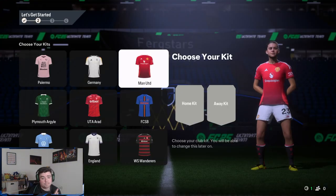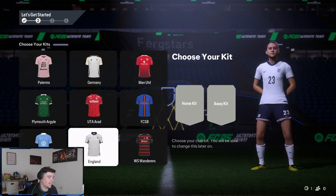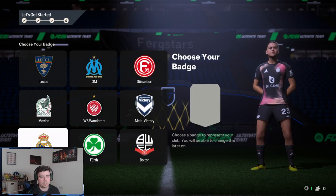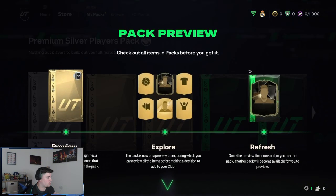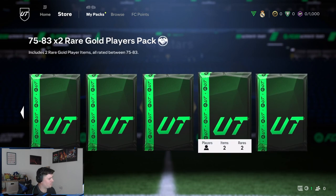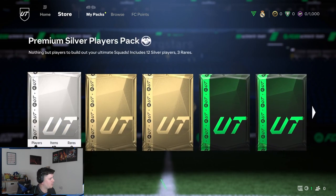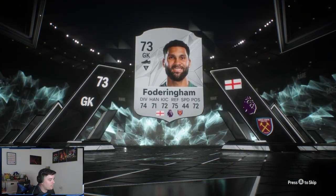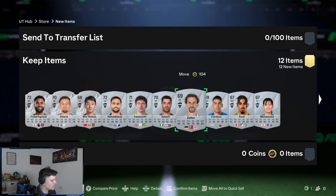Looking at the kit, I don't think Man United is going to do it for me right now, but we'll go for the England top. For the away kit, that Leicester top is looking kind of nice. We'll also grab a rainbow drink badge. First thing you always do — head over to the store. We've got some decent welcome packs; we'll take a fodder in, which obviously helps out with the Premier League team we're going for.